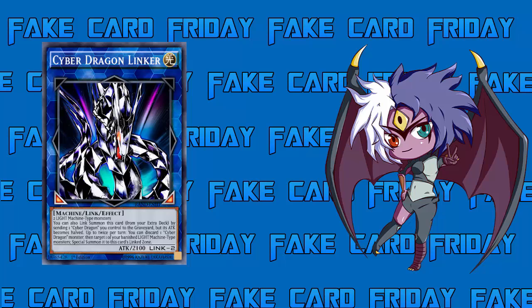His effect reads: you can also Link Summon this card from your Extra Deck by sending one Cyber Dragon you control to the Graveyard, but its attack becomes half. So you can do a one-for-one — send a Cyber Dragon you control to Link Summon this card from your Extra Deck. The tax is that his ATK is cut in half, meaning he'll only be 1050, which is really weak and you're getting run over next turn.